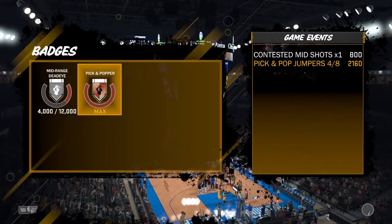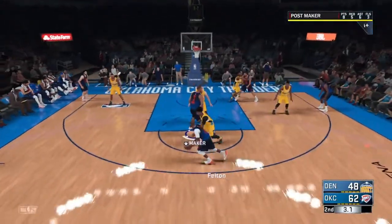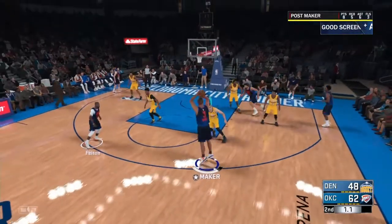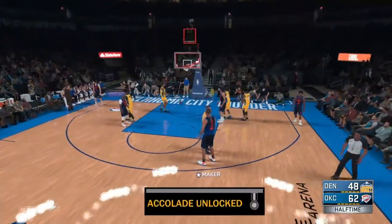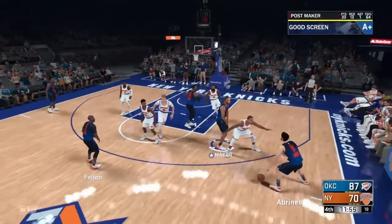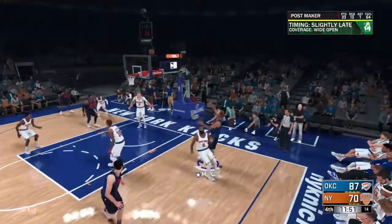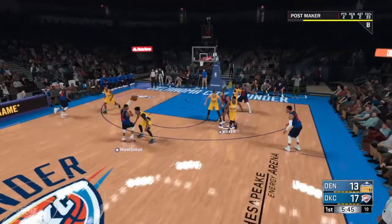See right here, I'm unlocking my pick and popper badge, man. But pretty much it's simple. All you gotta do is set a screen and roll out and shoot the ball. Simple as that. It don't matter if you make it — as long as you're attempting it, it counts to your pick and popper badge. Y'all see me right here, I'm rolling out. Easy. And it's all going to the badge every time.